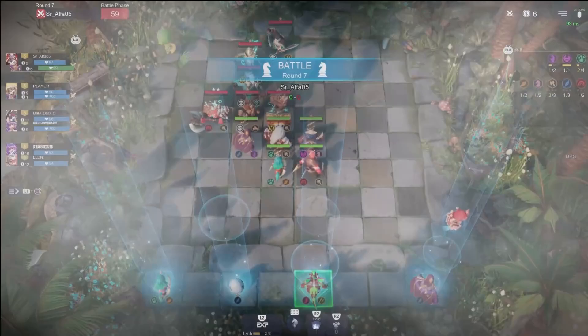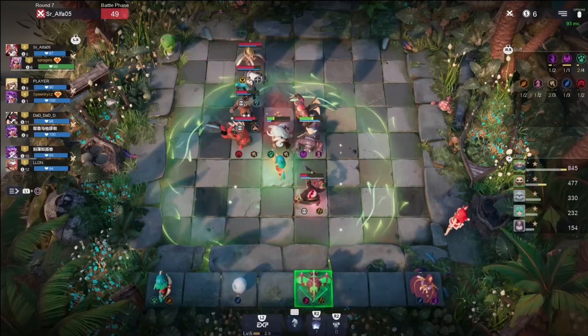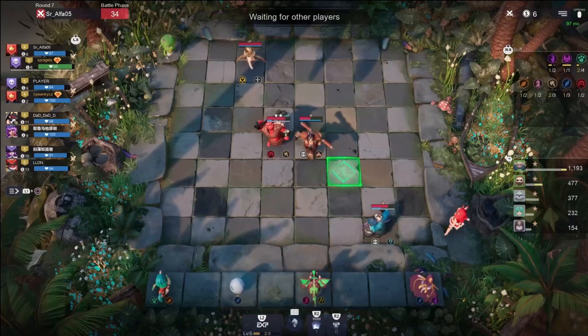This person's got three pandas already! This is probably going to be the build that wins the game right here — round seven and you've already got all three pandas. You're in good shape. I didn't need to sell Venom because we lost that round. Three pandas this early in the game — we should watch this person. Sir Alpha? That's going to be a tough build to beat.